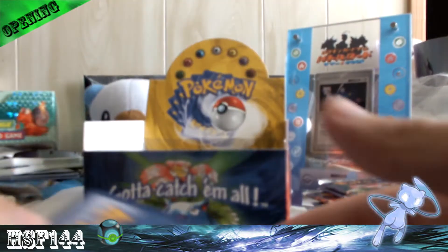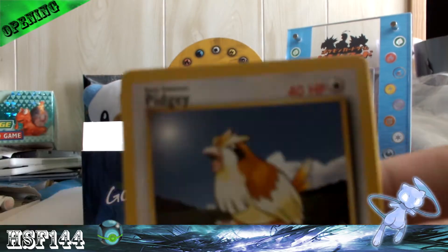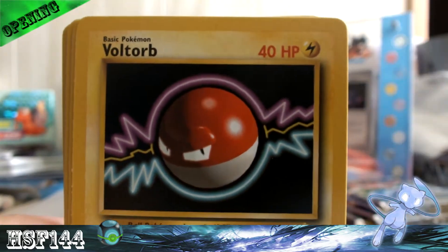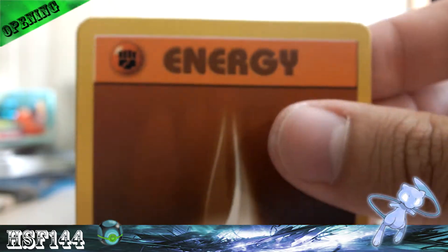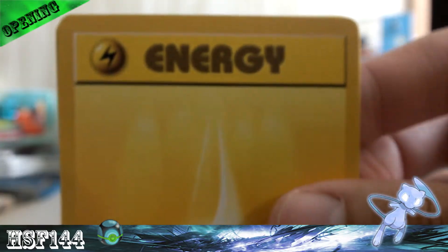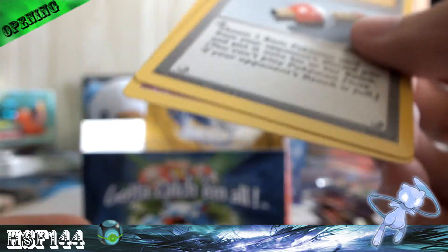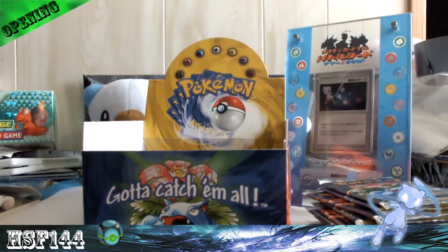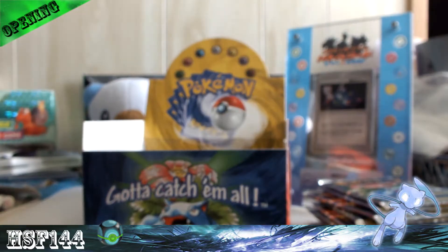Charizard pack first. We got Pidgey, Bill, Voltorb, Koffing, Ponyta, Fighting Energy, Electric Energy, Poliwhirl, Pokemon Flute, and Kadabra. My rare is a Clefairy Doll — greatest starter rare in the world.